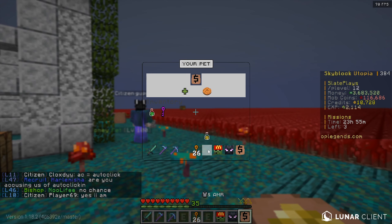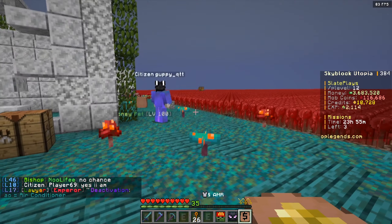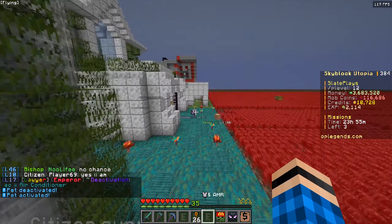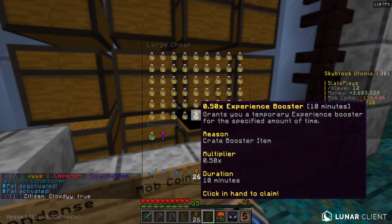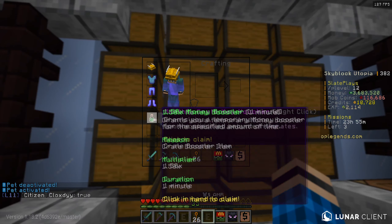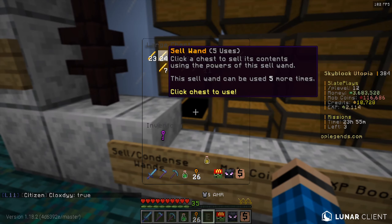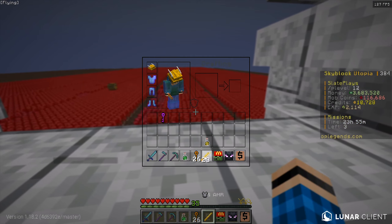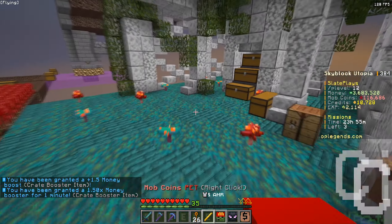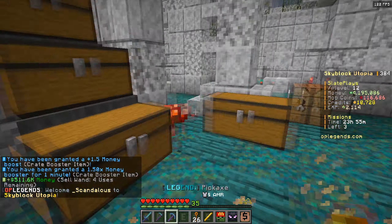We're honestly trying to grind for an XP pet because that is extremely overpowered. We'll go ahead and activate this money pet and I'll show you how it works. Activate the money pet, then I'll go over to this chest where we have sell wands and boosters. I have a 1.5 money booster in my inventory and sell wands with five uses. We're going to activate this 1.5 booster and then just sell. As you can see, 500k from literally a stack of iron blocks — that's a good amount.